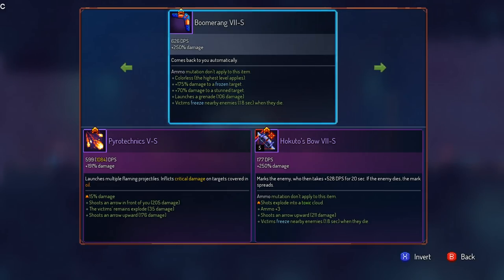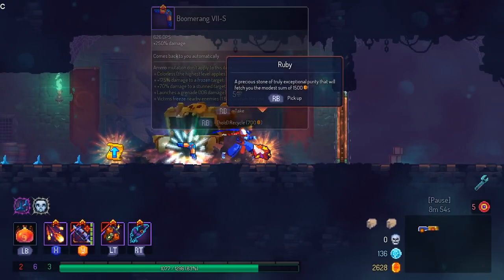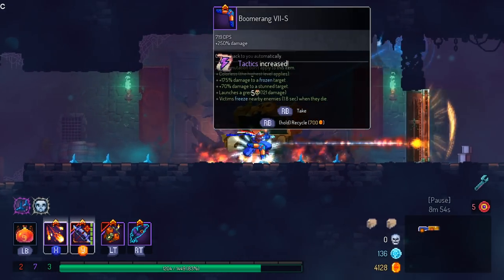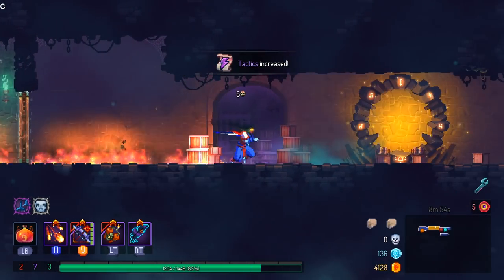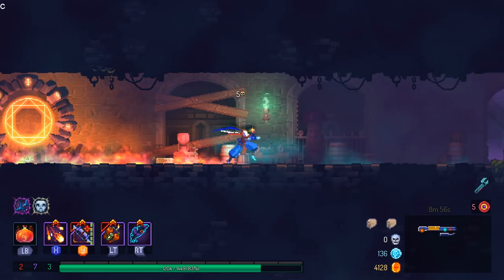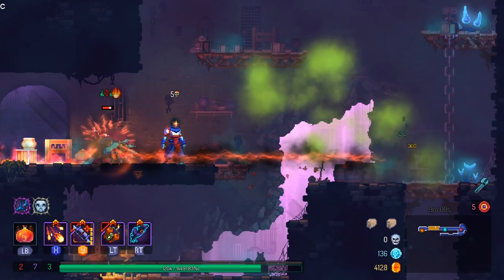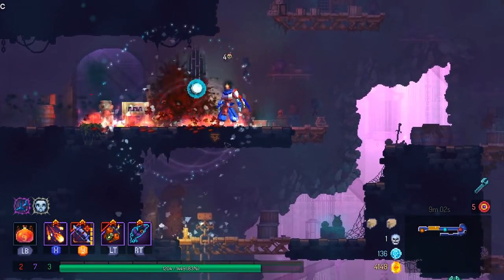Oh, that's interesting — I do like Boomerang. Chat, let me know. You think I should try to take Boomerang right now? That's a good item, and with the combination of everything else I've got right now, I think I could probably easily justify grabbing that thing and still have a great run going on.